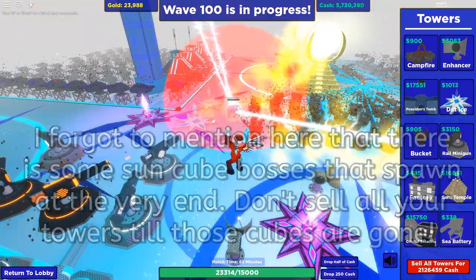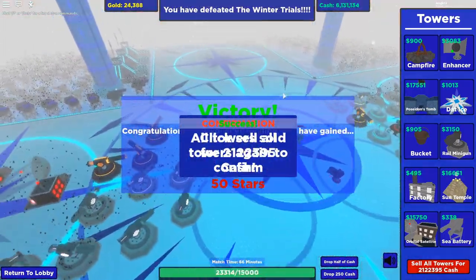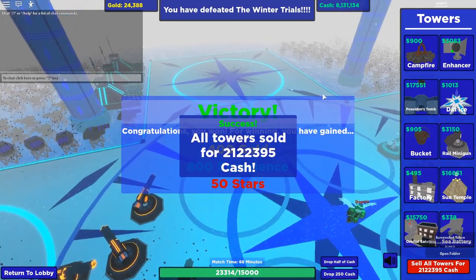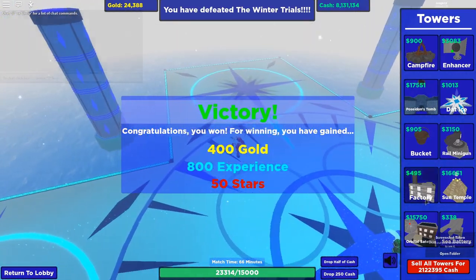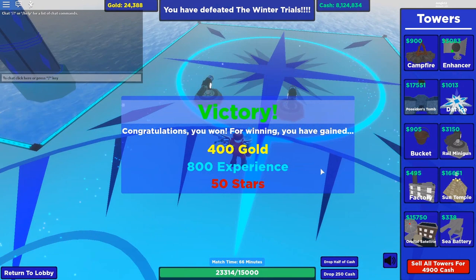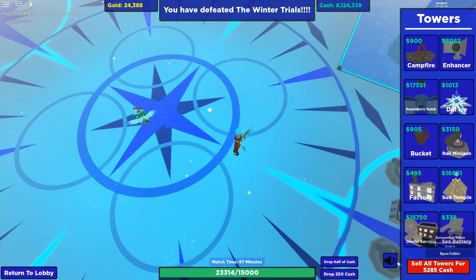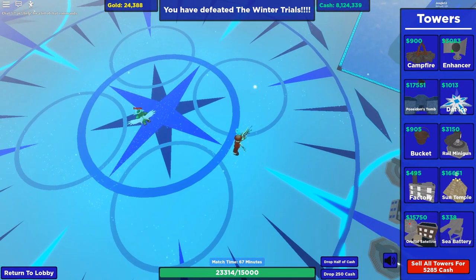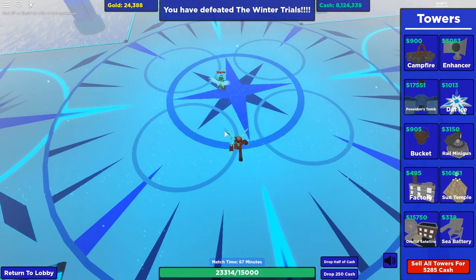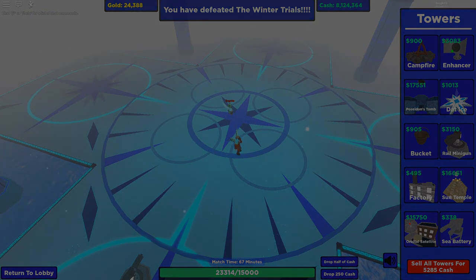Congratulations on winning the winter trials! You may have gotten the dead ice tower — if not, you have a 50% chance each run. If you got the frost whale, congratulations — that's a one-in-forty chance, so you're very lucky. Thanks so much for watching as we went over the strategy to beating the winter trials. Hope you enjoyed — make sure to like and subscribe if you'd like, and I'll see you in the next video.